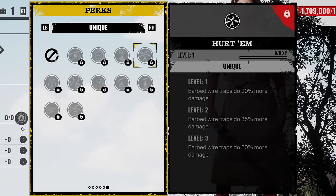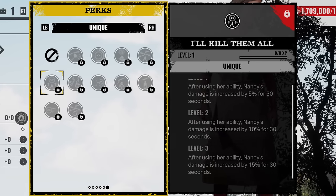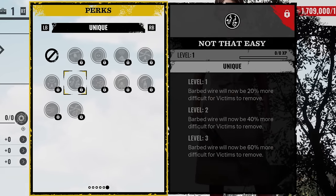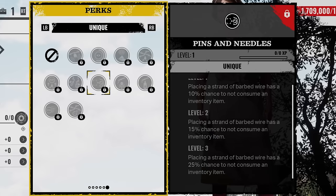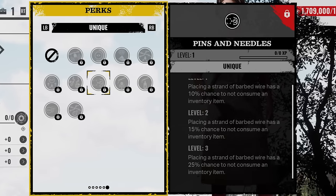Hurt Me: barbed wire traps do 50% more damage. I'll Kill Them All: after using her ability, Nancy's damage is increased by 15% for 30 seconds — that one sounds like a good one. Not That Easy: barbed wire will now be 60% more difficult for victims to remove. Pins and Needles: placing a strand of barbed wire has a 25% chance to not consume an inventory item.